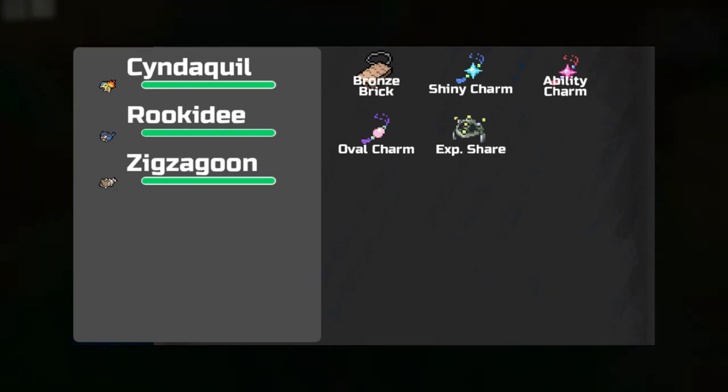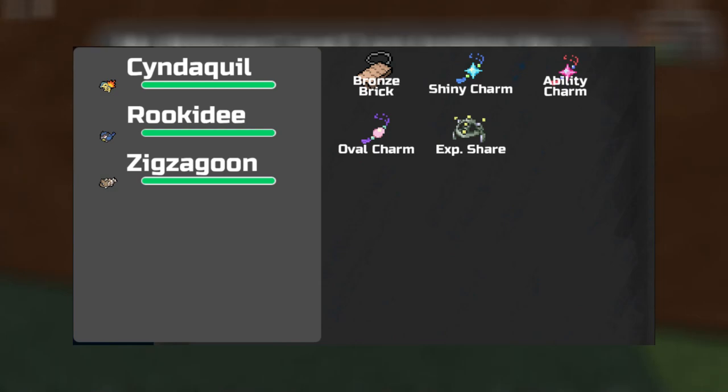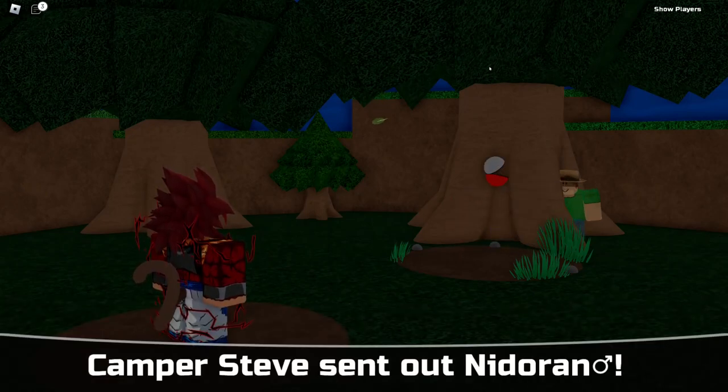The bag UI also seems to lack proper borders, so it's kind of hard to navigate. This isn't that big of an issue, but having borders for the bag UI would make it look just as good as everything else. It's kinda underwhelming compared to the rest of the UI, which looks great.